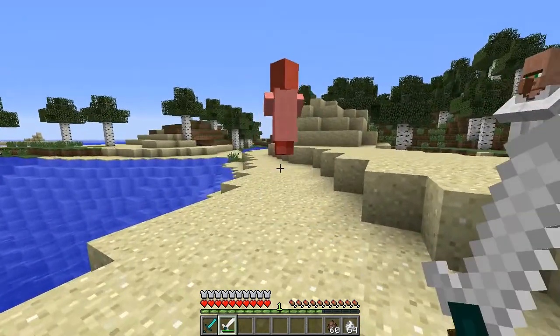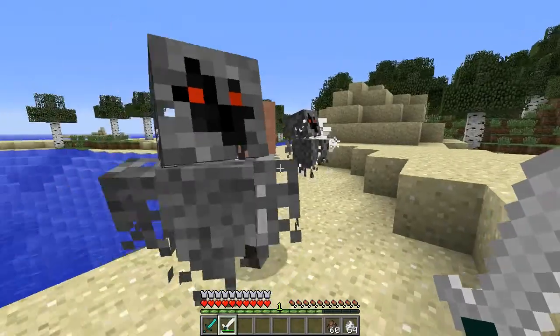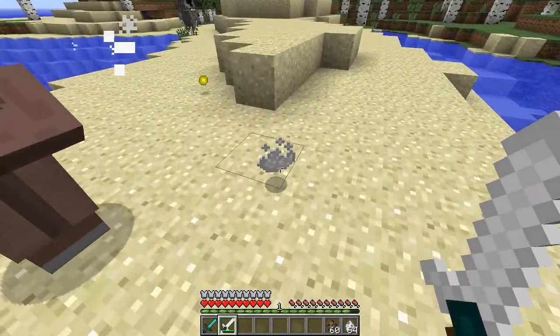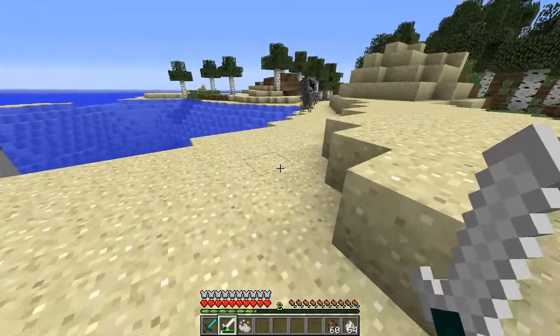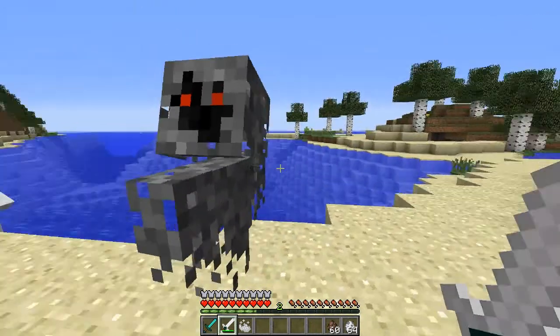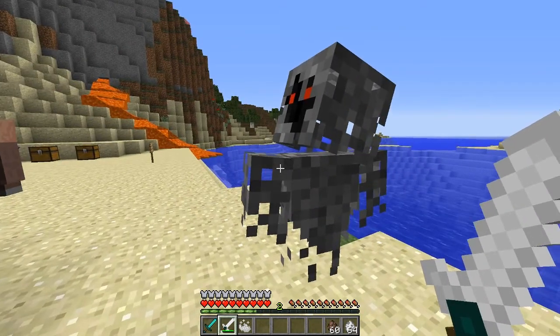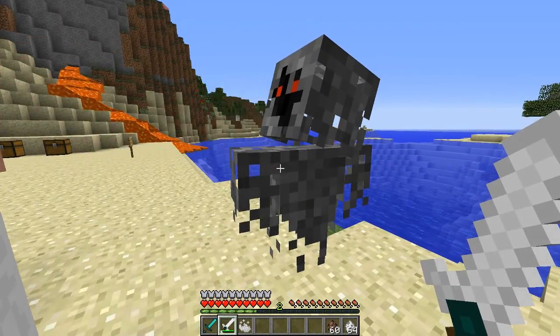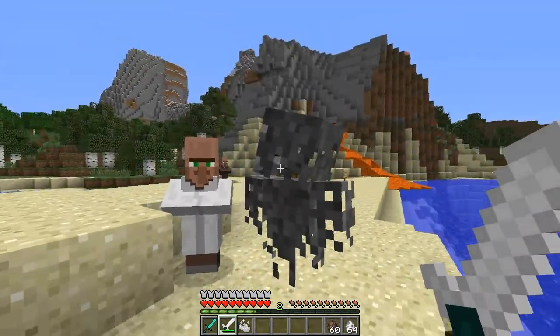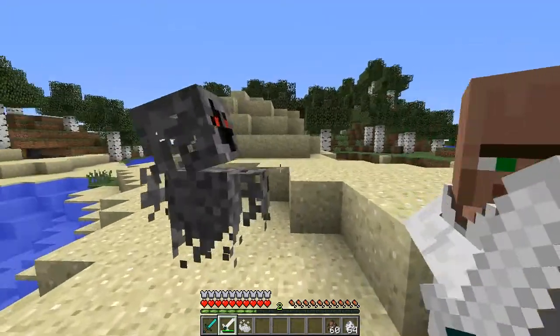There are a couple of bugs. This guy here is attacking me, and when he dies he will give me a bit of ghost dust. There are a couple of bugs - as you can see this fella is just chilling. But when you do actually respawn back into the game, this will have disappeared, which is really weird. But still, the ghosts look so cool.